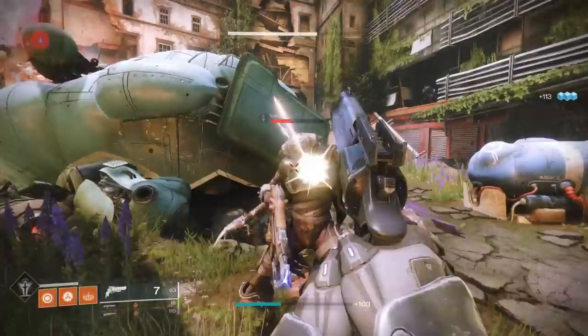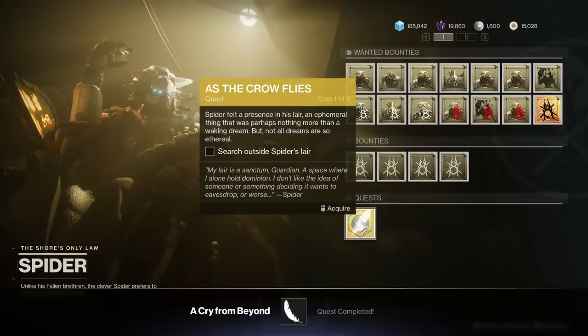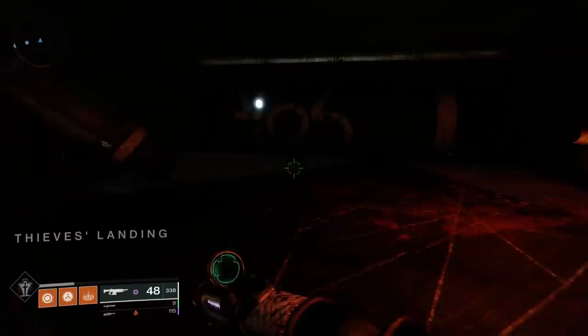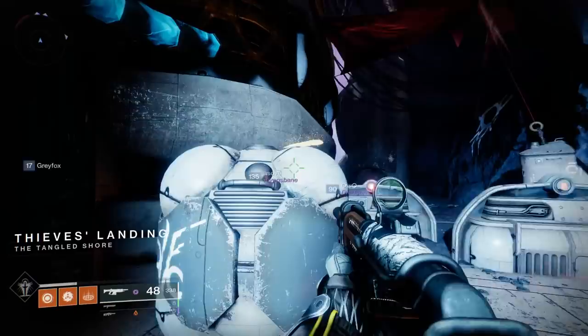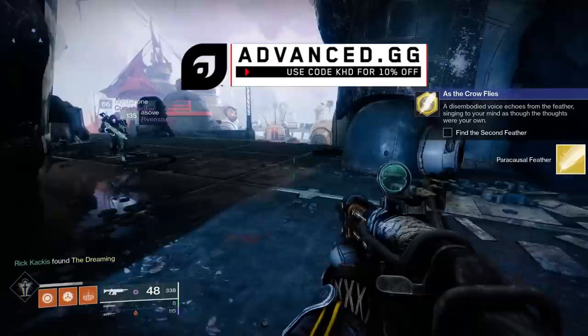So how do you get it? First things first, you're going to have to go and talk to Spider in the Tangled Shore. He's going to offer you this exotic quest and it prompts you to search outside Spider's lair and find the first of quite a few different feathers. If you just head back to the opening, kind of as soon as you go into the load zone, there is a glowing feather right here. This glowing feather is going to look the same no matter where you go to get it.